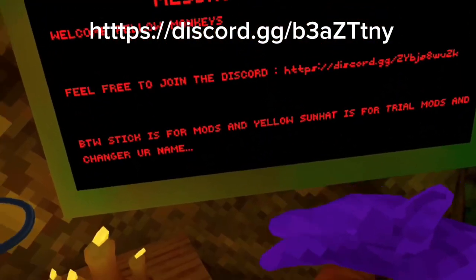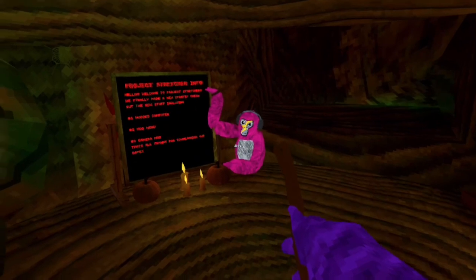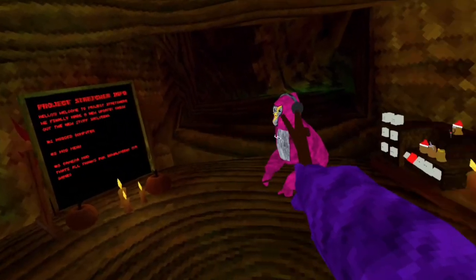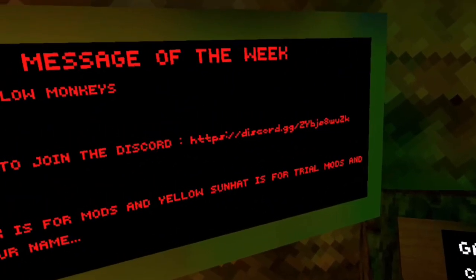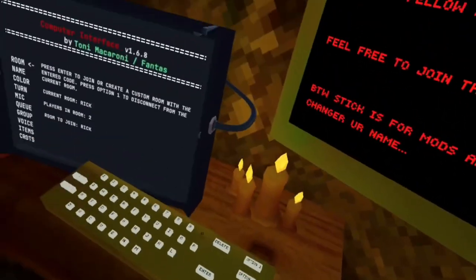The stick is for mods, like me and him — Slipper. He's in ghost mode. Me and him are mods so we have the stick. Trial mods have the yellow sun hat, so if you ever see someone with the yellow sun hat that means they're a trial mod. If someone has the stick, they're a mod.